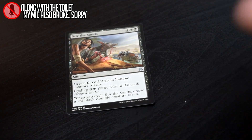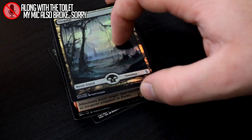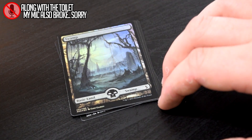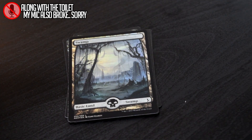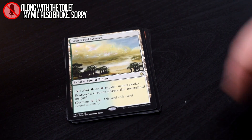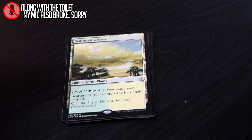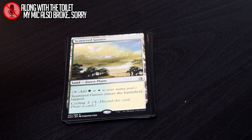Stir the Sands, Exemplar of Strength, Warfire Javelineer again, and a Foil Full Art Swamp. That's a pretty nice card — I love that artwork a lot, and it's foil and full art, which is rare in Amonkhet. And our rare is Scattered Grove, another Bicycle Land in Selesnya colors. I like the Bicycle Lands quite a bit — they're a dual land that you can get rid of late if you don't need any more lands and you're flooding. Amonkhet as a set does very well at that. There's not a lot of flooding — there's always something to dump your mana into, so from a limited perspective that's really really nice. Keep it up, Wizards.